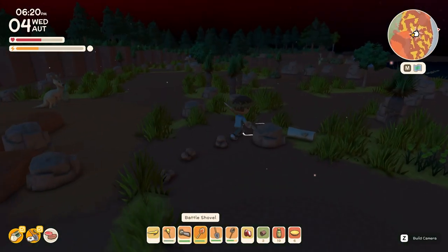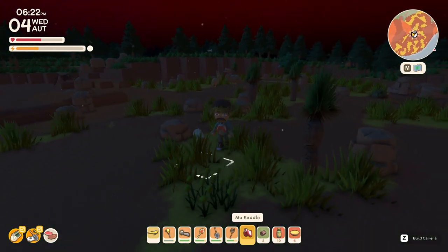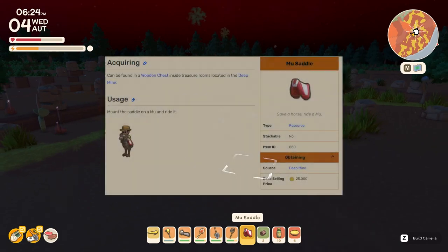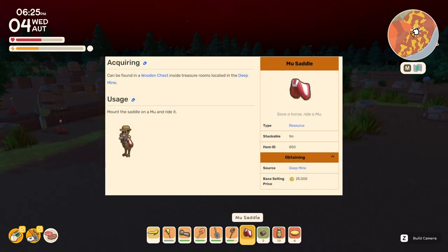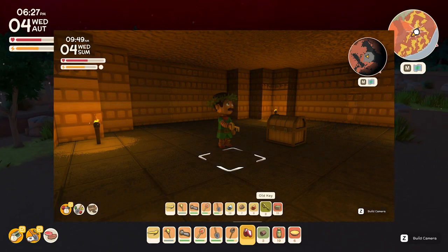Hello guys and welcome back. In this video I'm going to be teaching you how to mount or saddle mews. First of all you're going to need a mews saddle. These can be found in the rooms in the deep mines as seen on screen here in this screenshot.